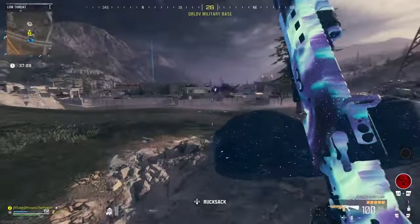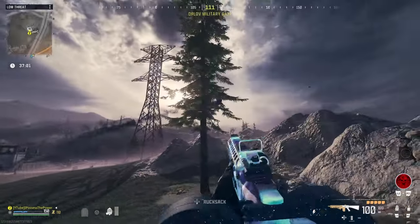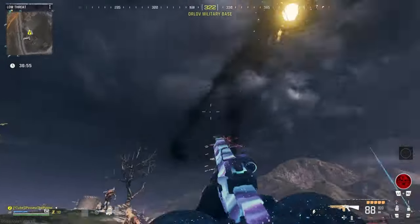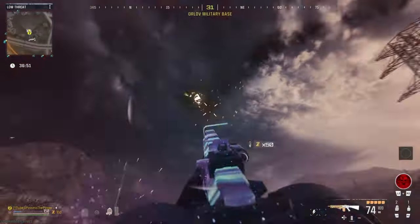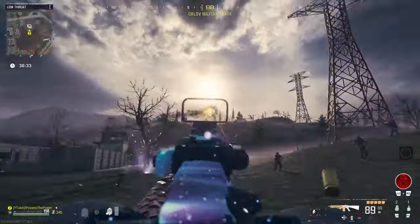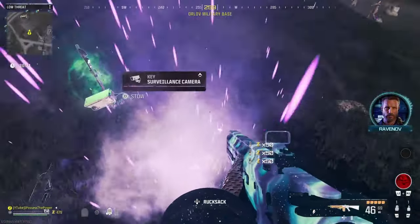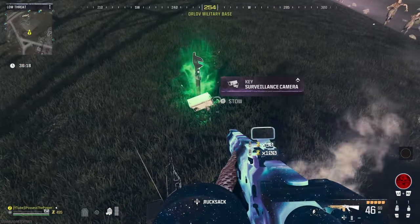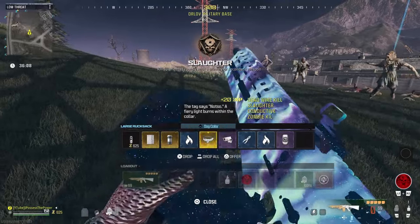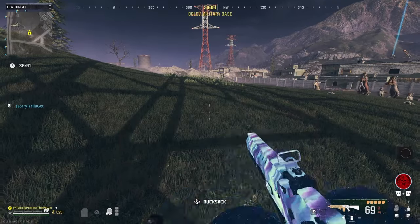The fourth and final part for this easter egg is the surveillance camera. To get it, equip the dead wire ammo mod on your gun — same process as the brain rot one. Then look for ether orbs around the map; just like the dog house and rift portals, they only appear on your mini map when you're in close proximity. Shoot the orb with the dead wire gun and keep shooting until you destroy it. This yellow colored orb will drop the surveillance camera which you can then pick up.